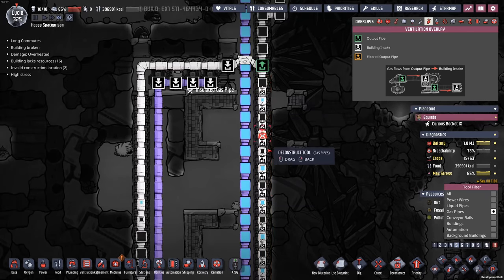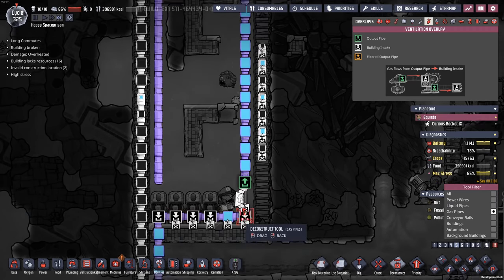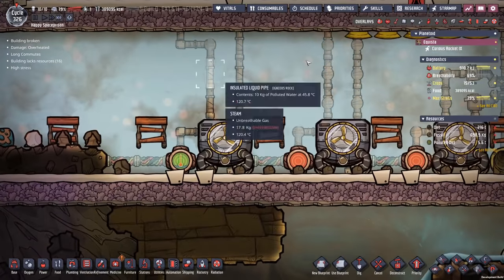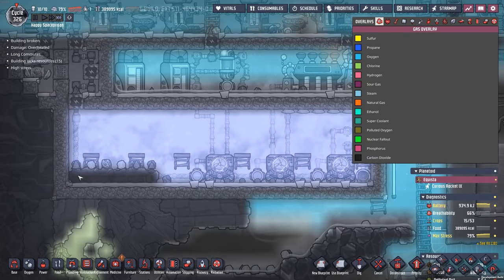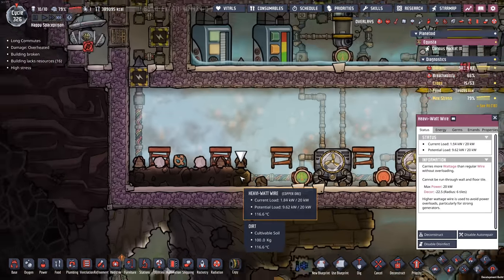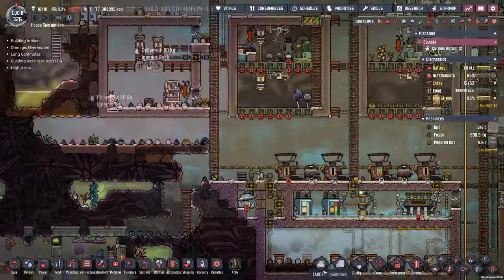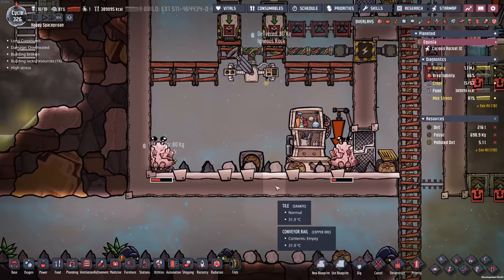Deconstruct these gas pipes — they just keep running in a circle. Deconstruct all of that. These dupes are getting a lot of work done today. I wonder where all the oxygen and stuff went inside of here — it just vanished. Maybe it was down here and then it died when it turned into dirt. Things are hot enough to actually melt — or should I say convert into dirt down there. Shipping everything out of here just to kind of clean it up.